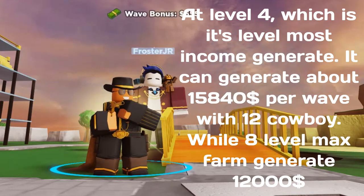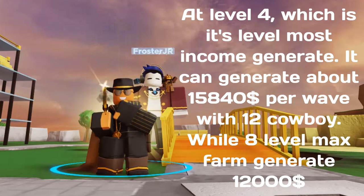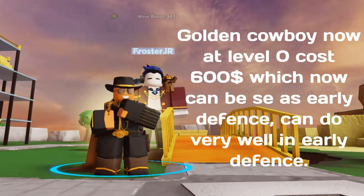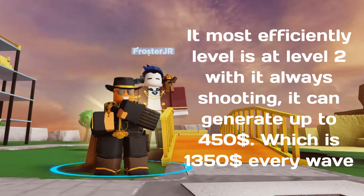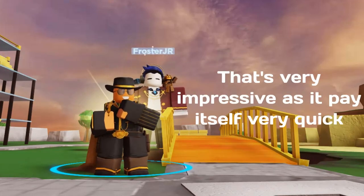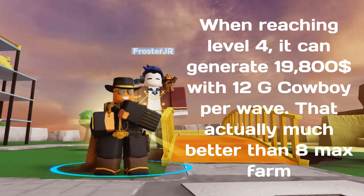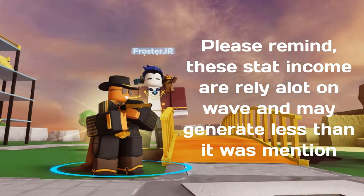Keep in mind a level 3 farm still gives more money at $4,000. At level 4, which is its highest income level, it can generate about $15,840 per wave with 12 Cowboys, while 8 max-level farms generate $12,000. Now for the Golden Cowboy — it now costs $600 at level 0, usable as early defense, and its most efficient level is level 2, generating up to $450, which is $1,350 every wave. When reaching level 4, it can generate $19,800 with 12 Golden Cowboys per wave — much better than 8 max farms. Note these income stats depend heavily on wave and may generate less than mentioned.